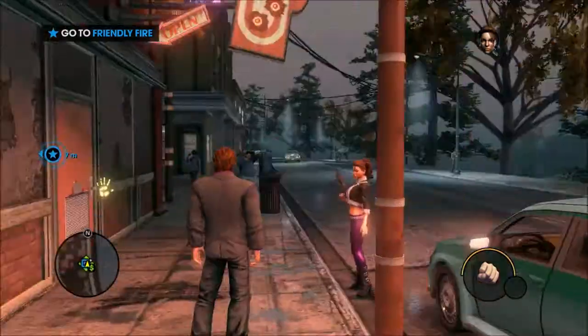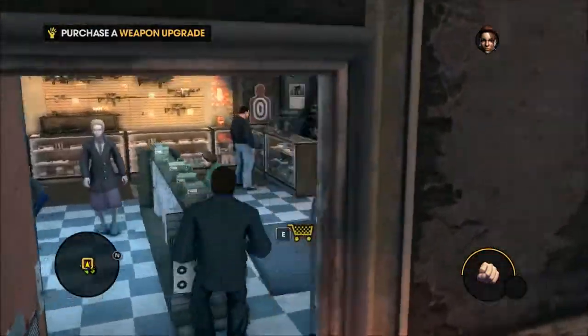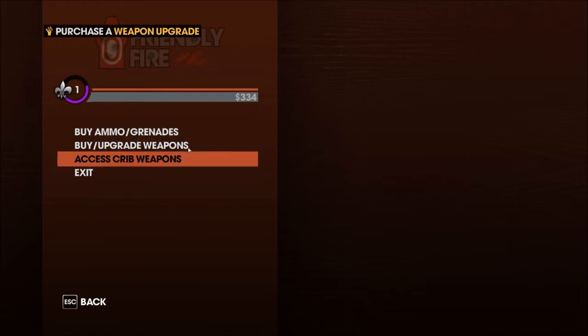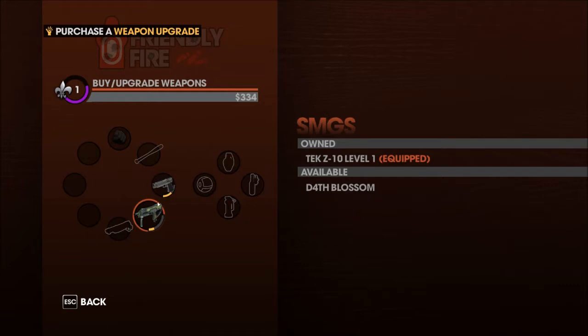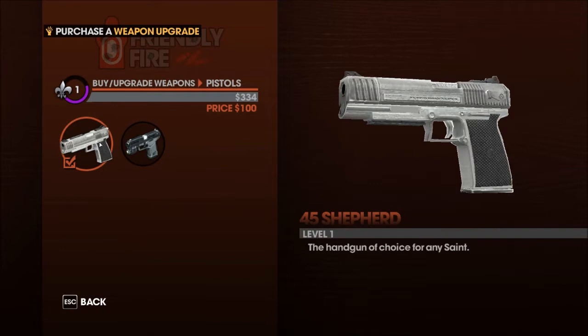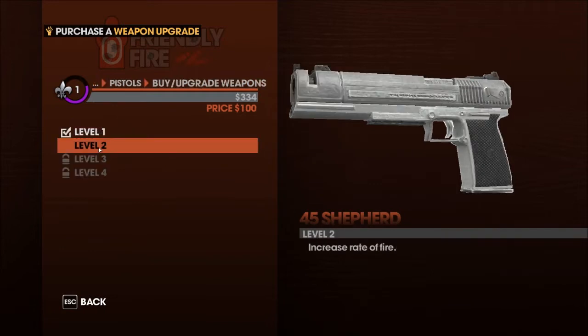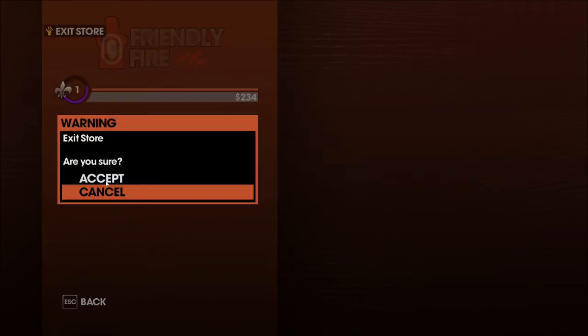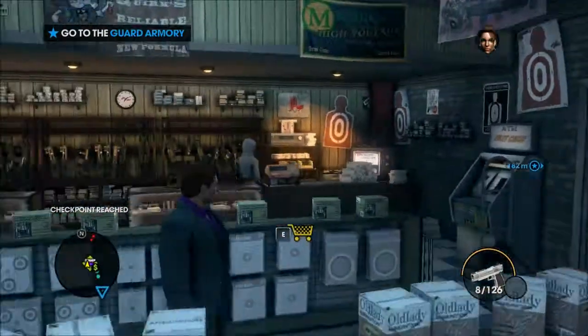So if you remember last time, we arrived outside the gun shop, which was the start of the third mission. The idea of this mission is to purchase a weapon upgrade, so we go to buy upgrade weapons. I'll upgrade my pistol, which is a 4-5 Shepard if I go to level 2. Basically the rate of fire has increased. I've completed the mission now.